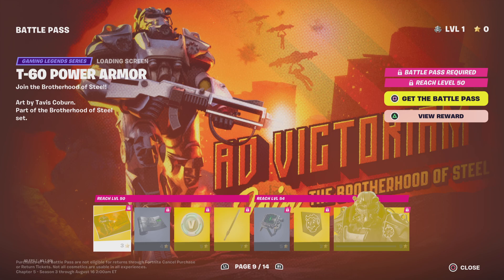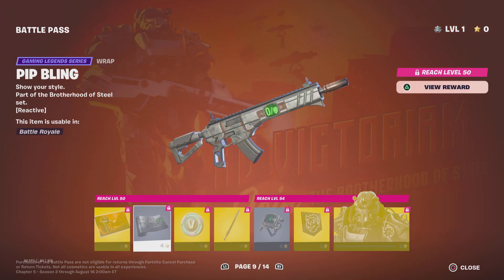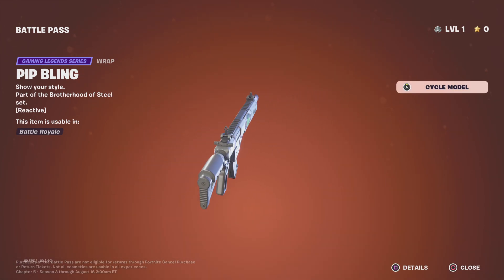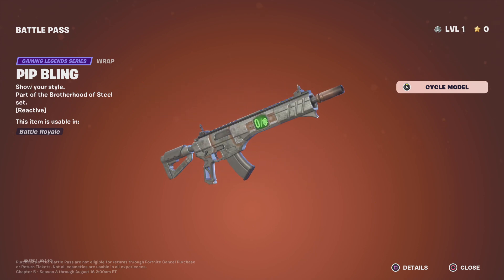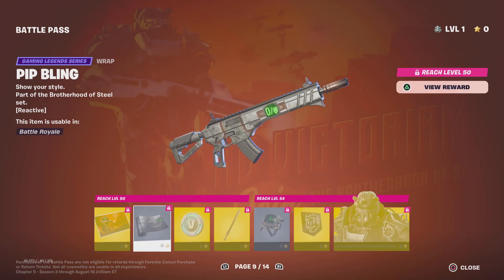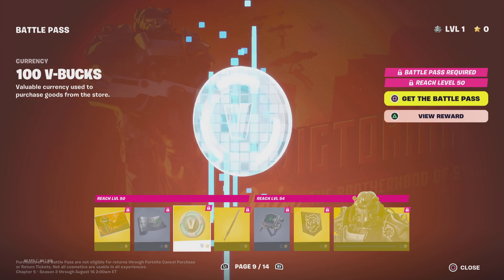Hopefully they bring a Fallout Boy skin, or all the defaults dressed up in the Fallout suit — possibly Lucy and the other characters from the Fallout show. Pip Boy back bling — I really like this wrap, I'll probably rock it a lot. It's very basic but what I like about it is the reactivity: when you kill someone it shows one out of the Fallout Boy count. Honestly W wrap. 100 V-Bucks.